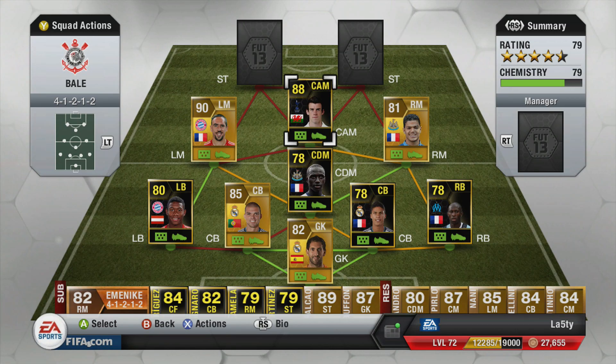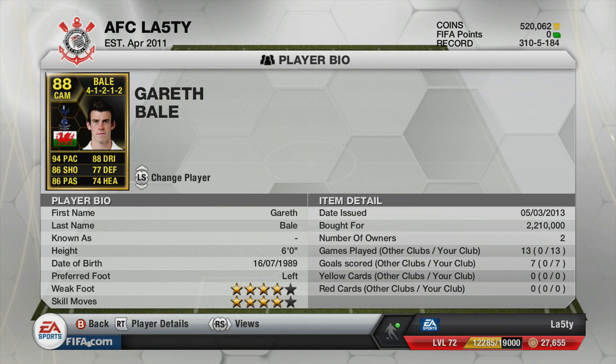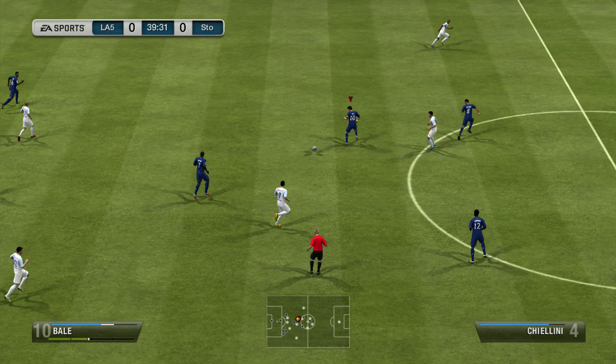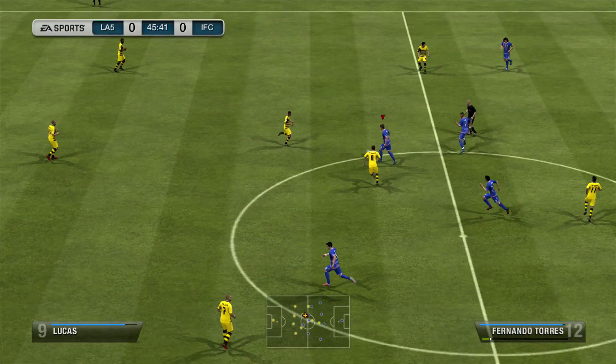The CAM is the third in-form Gareth Bale — crazy stats. He's turned absolutely wonderful this season. On Ultimate Team: 94 pace, 88 dribbling, 86 shooting, 86 passing, 77 defending, and 74 heading. Four-star skills and weak foot, six foot tall for an aerial presence. Seven goals in 13 games from CAM — not as many as I'd hoped, but he makes surging runs and absolutely powers it into the top corner regularly.